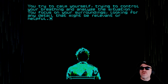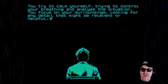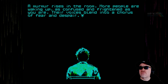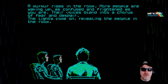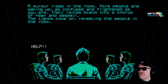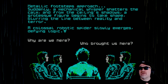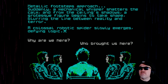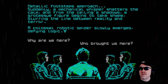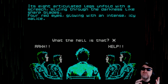You try to calm yourself, control your breathing and analyse the situation. You focus on your surroundings looking for any detail that might be relevant or helpful. A murmur rises in the room - more people are waking up. As confused and frightened as you are, their voices blend into a chorus of fear and despair. The lights come on, revealing the people in the room. Metallic footsteps approach. Suddenly a mechanical whisper shatters the calm and from the ceiling shadows, a grotesque figure begins to take shape - a colossal robotic spider slowly emerges, its eight articulated legs unfolding with a screech, four red eyes glowing with an intense icy malice.